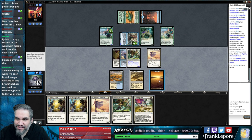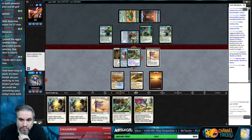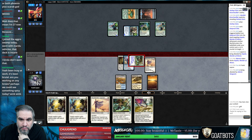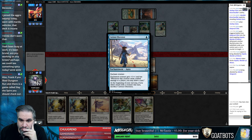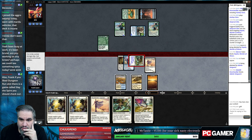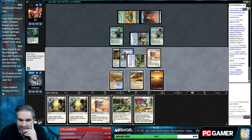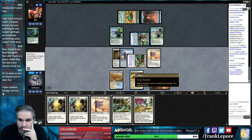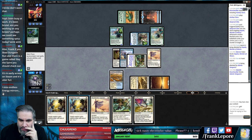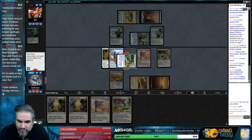Oh, a card! That's a thing I guess. Seems good, I'll eat that guy. We do need lands. I wonder if we just play Vanguard and keep up Sheltering Light - double Deep Root Elite is a little scary.